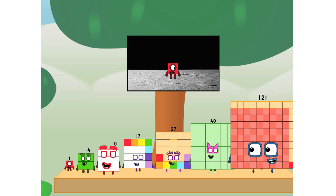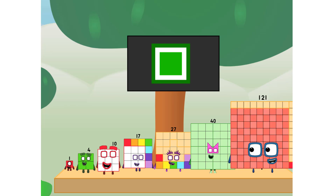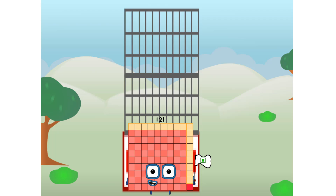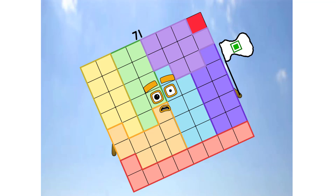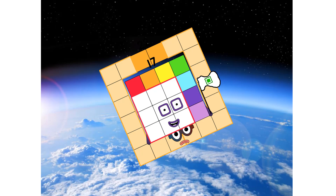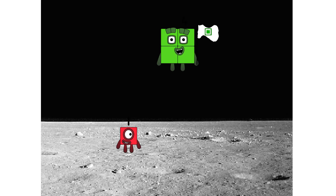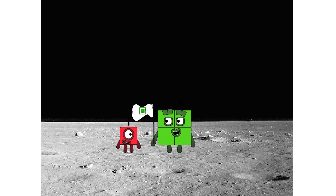Don't worry, little one. ELL will take care of this. One — number 31. And you promise? No rockets — square power only. Achoo! Achoo! Achoo! Hello — looking for this?